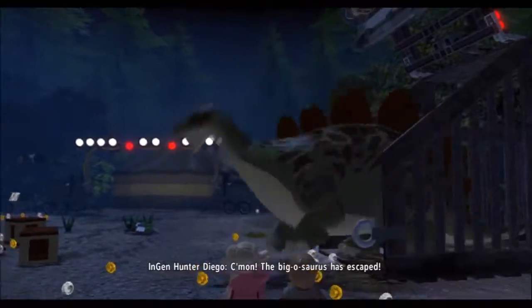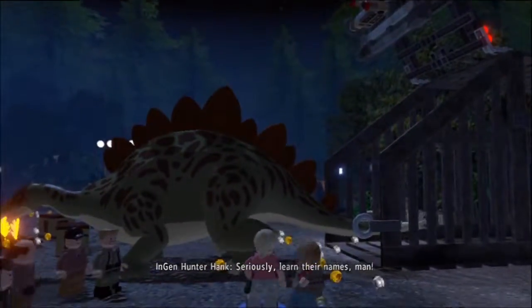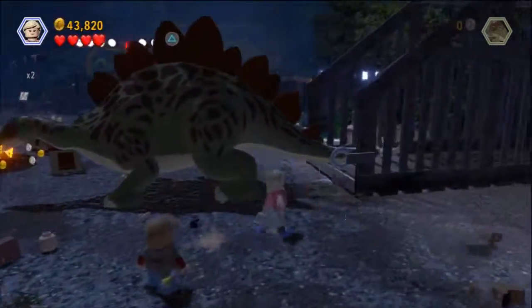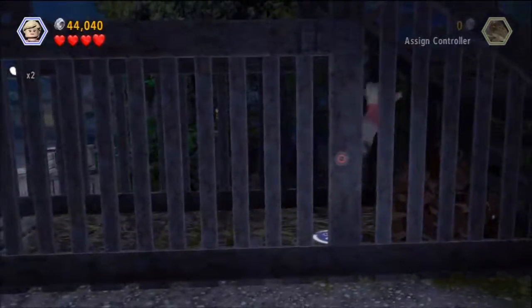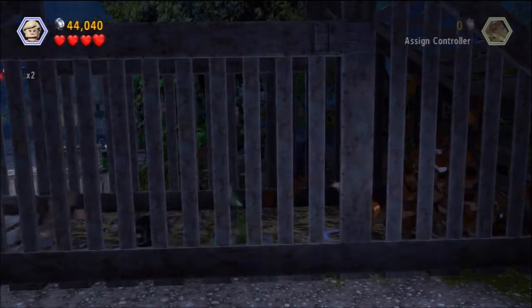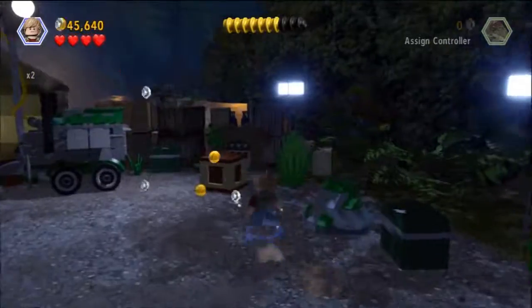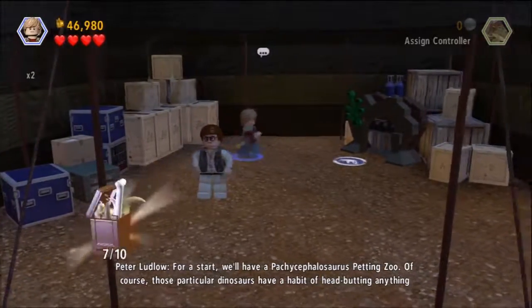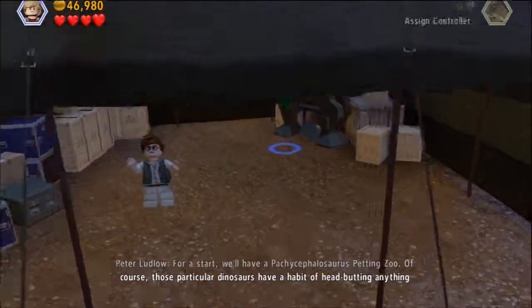We're going to head up to the next area. Doing some story progression actually leads to another minikit. After you free the big dinosaur using a high jump character, you want to run over here and use a poo pile character to dive on in and get minikit number 5. Immediately after that, if you head up here using a small character, you can crawl on in and sneak behind Peter Ludlow to get minikit number 6.